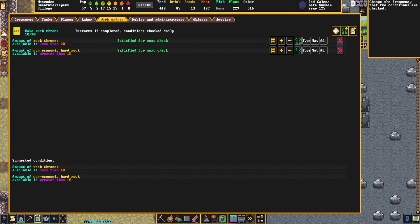While in this screen, we can also click on this clock. We can tell them to check it monthly, seasonally, yearly, or daily. Or, if completed, it'll check daily, which is the default. So the most frequent option is if completed check daily, then if completed check monthly, and then restarts if completed check seasonally and yearly.